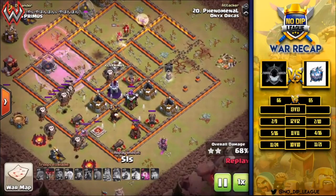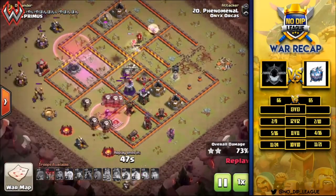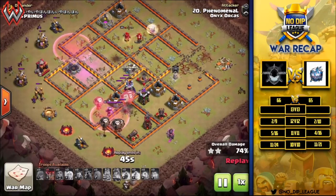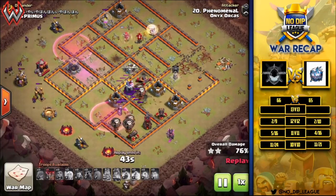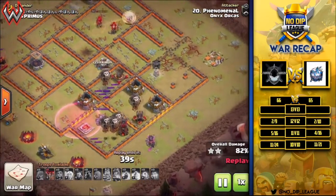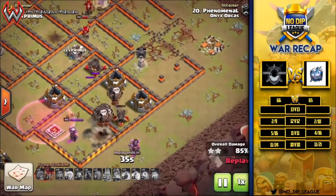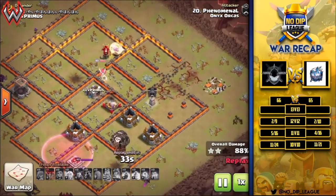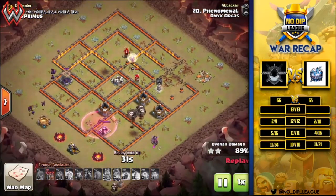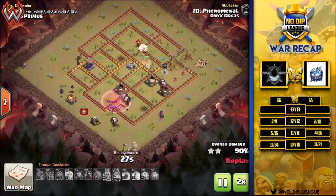A couple more balloons come in from the outside. The last haste spell pushes them to the air defense and then towards the wizard tower. The wizard tower is low on health and goes down to balloons dying. The expo takes out a balloon but then switches back to the queen, and the queen takes out the expo. That's all the defenses done — just cleanup. A great attack for 10v10.